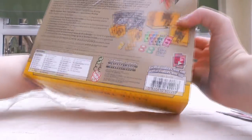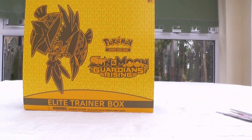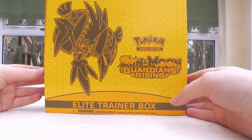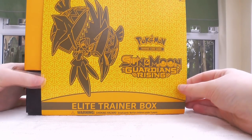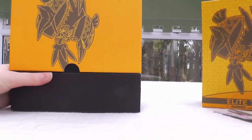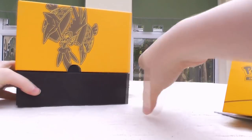This is of course the new one for Guardians Rising. I'm actually kind of surprised that this is the only one they've released for this set, considering last time they had Solgaleo and Lunala ones. This was a dual set in Japan as well, and they could have just as easily made one for Lycanroc or even Tapu Lele, but it seems we just have the one for Tapu Koko this time. It does look absolutely gorgeous — these boxes are incredible for just storing anything you want, and we get a lot of goodies with it.